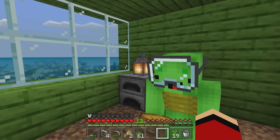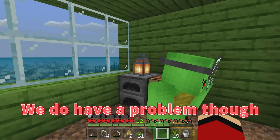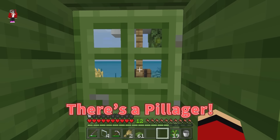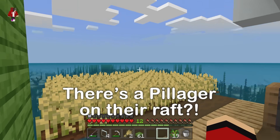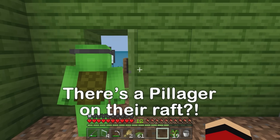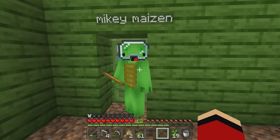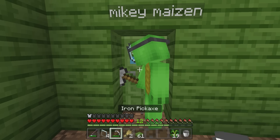Thanks to that, we can survive out here! Well, we do have a problem though. Look, Mikey, there's a pillager. Wait, where is he? I don't see anyone out there, JJ. He's here and we have to fight him. Do you have a weapon? I have a pickaxe. Let's find him.